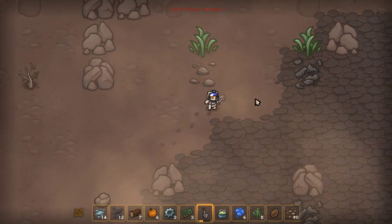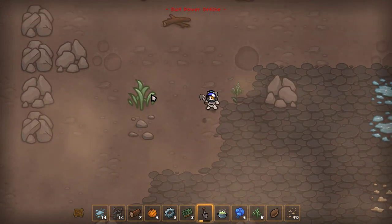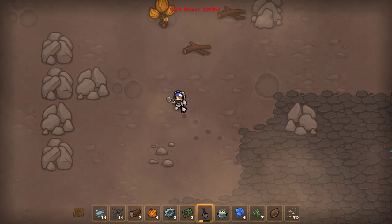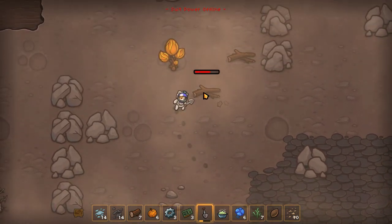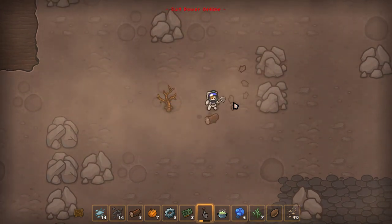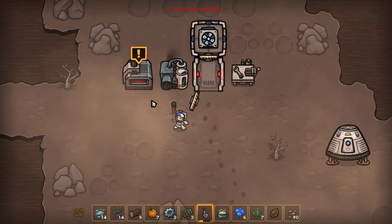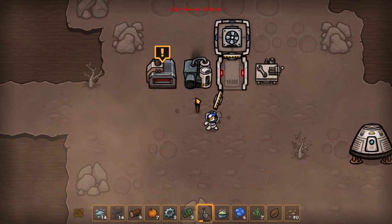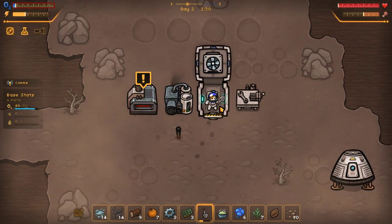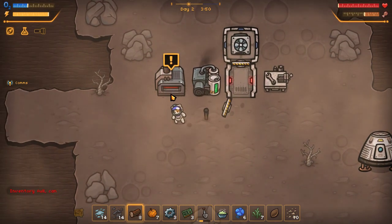It is available on Steam Early Access, version 0.48 or something like that — so it's well into production. I think that was our oxygen warning. We should probably tend to getting back home. It's not a brand new game — it's been out for a little while, but it's also not hyper-developed and finished. We got power back from the generator — let's throw another log on the fire. Our O2 is very low, so we probably need to expand our base quite substantially and aggressively.